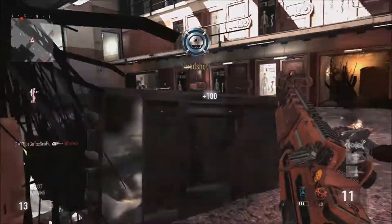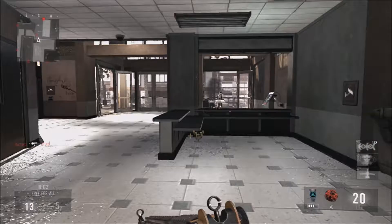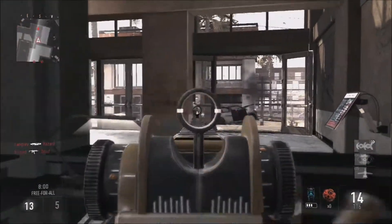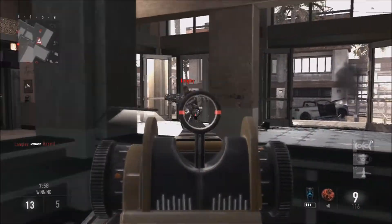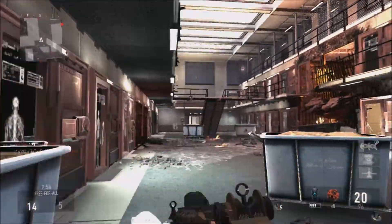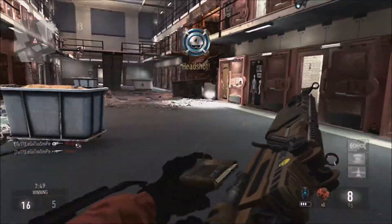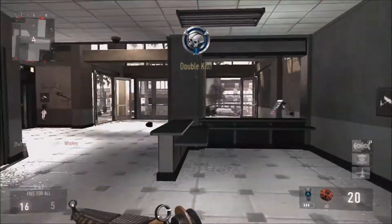Threat detection gives you that much more of an advantage. Then the System Hack with extra time and disable exo abilities — paired with the EMP, once you get that you kind of dominate and you're more of a super soldier compared to everybody else. For Scorestreak three, the Bombing Run with the extra bomber.